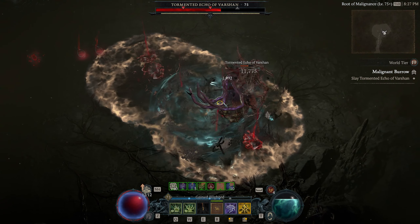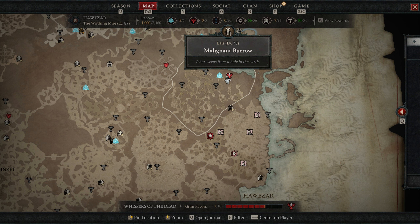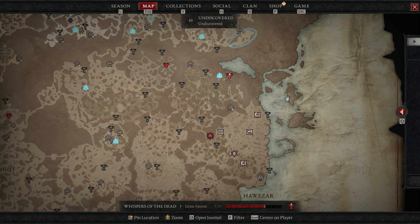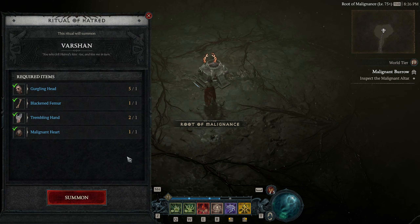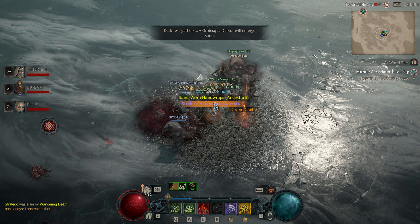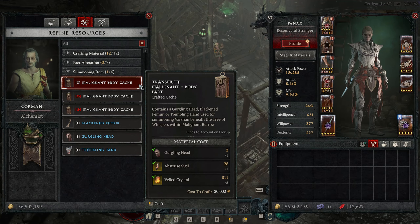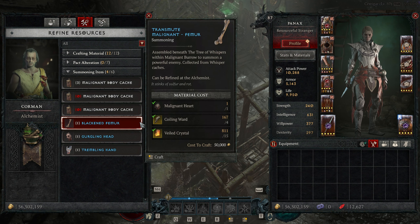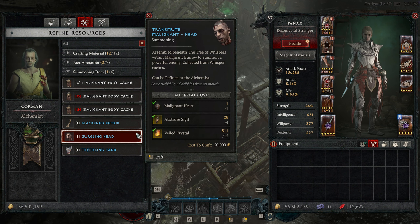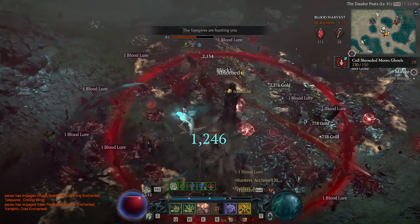Varshan is our next boss and the one with the most diverse materials needed to summon. His spot is right next to the Tree of Whispers. Like Gregoire, you can fight him in Tier 3 for less materials, but he doesn't drop the item needed to fight Durial. We need 4 items: 1 Gurgling Head, 1 Blackened Femur, 1 Trembling Hand, and 1 Malignant Heart. Getting items for Varshan is the most flexible — the primary way is completing Grim Favors, but they're also accessible from Legion events, random drops, and are craftable from the Alchemist. There's also a more direct way using a Malignant Heart, obtainable only in Tier 4. Really though, just running around in the Blood Harvest and killing things will be enough to get what you need.